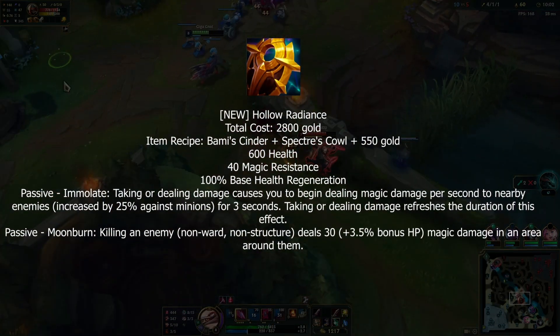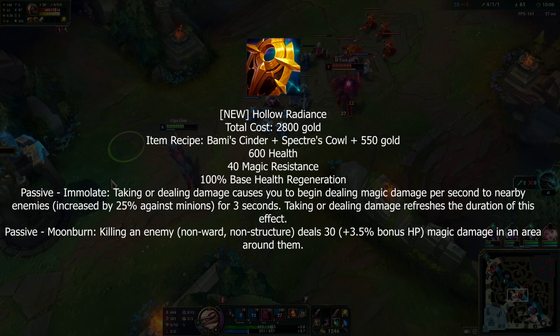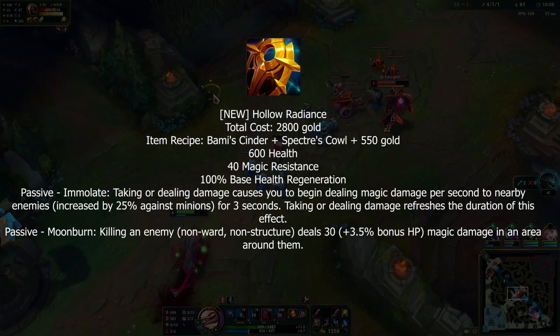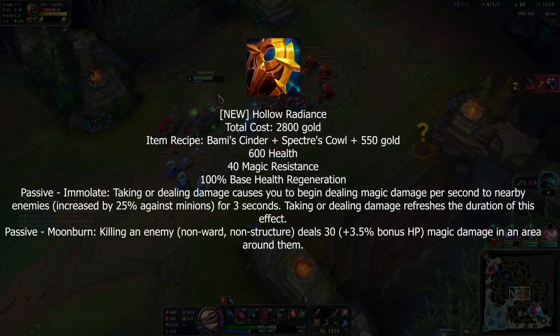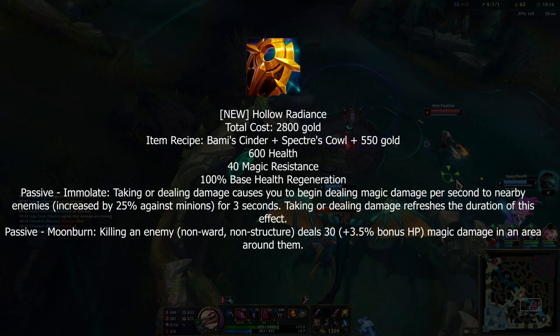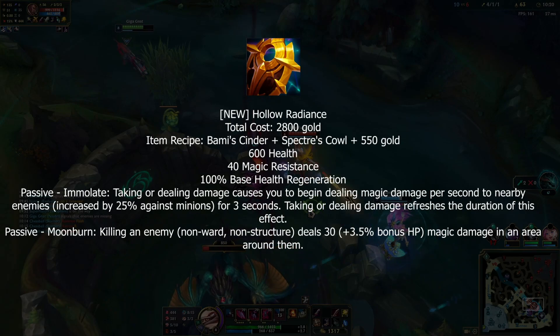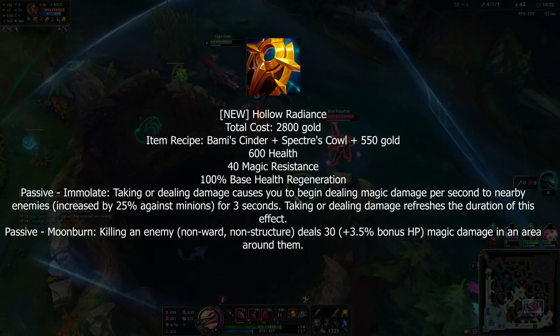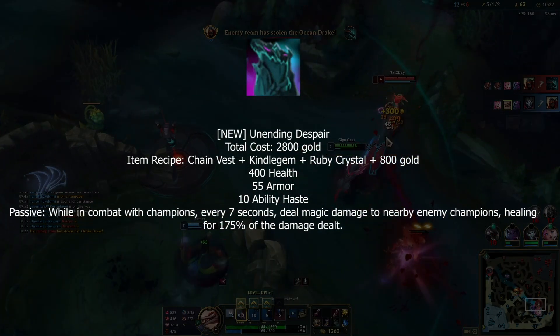Now for tank items — Hollow Radiance is basically magic resist Sunfire Cape, which is the best news of the day. It also has an additional passive that gives AoE damage when you get kills on enemies — not just champions, so great for pushing. Sadly it doesn't stack with regular Sunfire Cape.